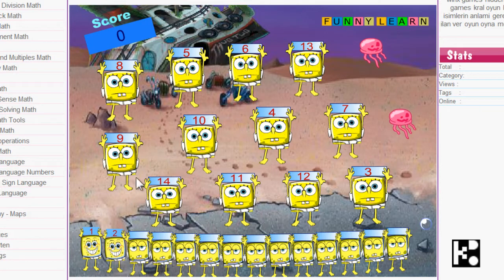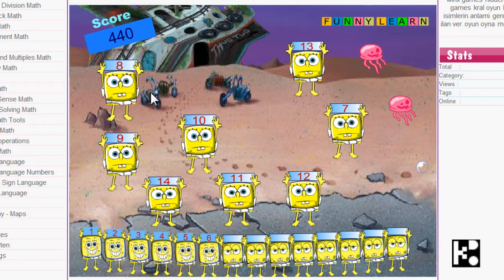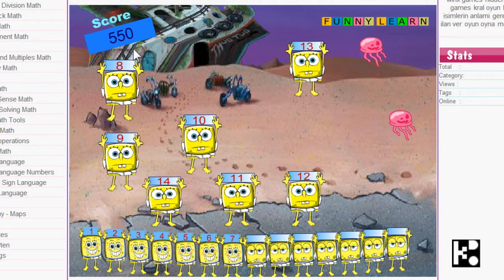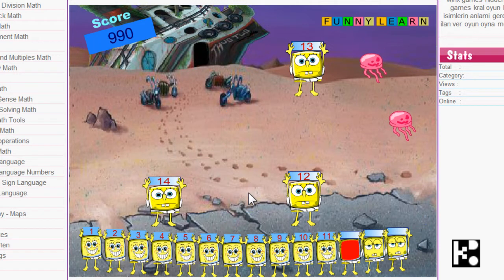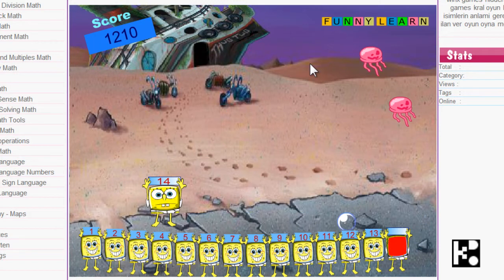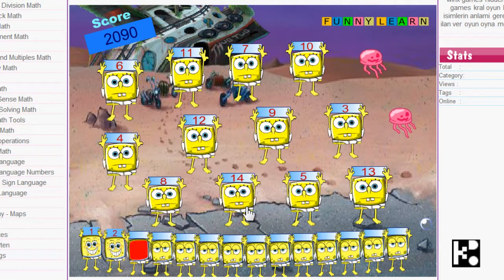I choose 1. Now it started from 3, then click 4, 5, 6, 8, 9, 10, 11, 12, 13, 14. Yes, I get it — round complete! I got a bonus of 770. Let's start the next one.